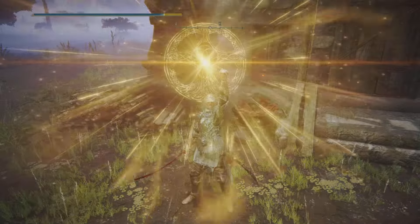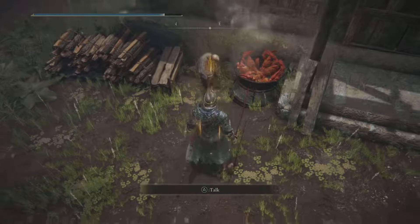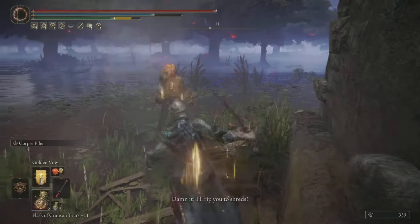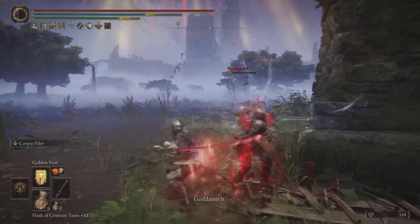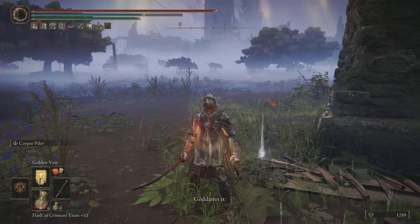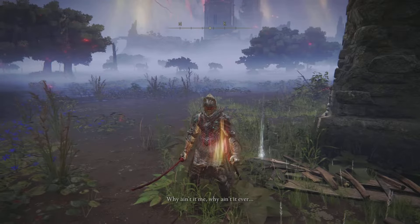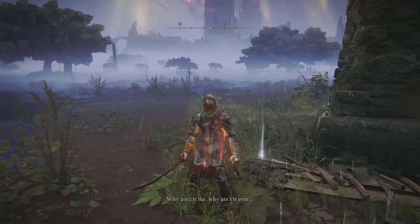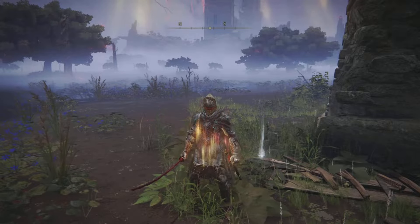You're going to have to take this dude out, and if you're a little bit over level it's not going to be a problem. You will always want to pop a health potion though, so just keep that in mind. Take him out and he is going to drop a whole bunch of different items, which is really cool, including the weapon we're looking for.